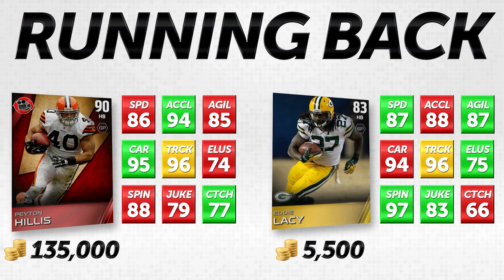Moving on to the third and final style of running back: the power running back. These are the guys you want to run right up the middle and just smash — running those oh-one traps, dives, and power runs. The guys we're looking at here: on the left-hand side, Peyton Hillis, the flashback elite 90 overall, going for 135,000 coins, compared to Eddie Lacy, 83 overall gold card, going for only 5,500 coins — a huge difference of about 130,000 coins. I'm going to tell you I think you could make a serious case that Eddie Lacy is flat-out better than Peyton Hillis.